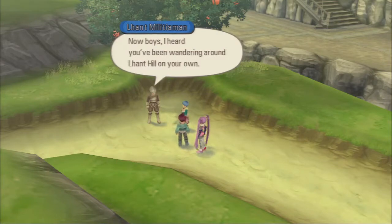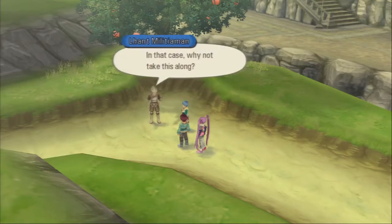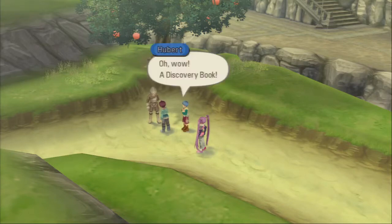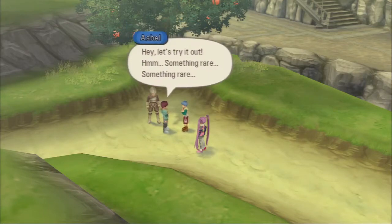Now boys, I heard you've been wandering around Lont Hill on your own. Where'd you hear that? In that case, why not take this along — you'll learn a whole lot and you might even have some fun too. Wait, you're giving us a present? Yeah, you know you did something wrong that you were told not to do — so let me reward you. Oh wow, a discovery book! What's that? It's a book that chronicles each region's rare products and places. Whenever you find one, you can record it in the discovery book. Hey, let's try it out.